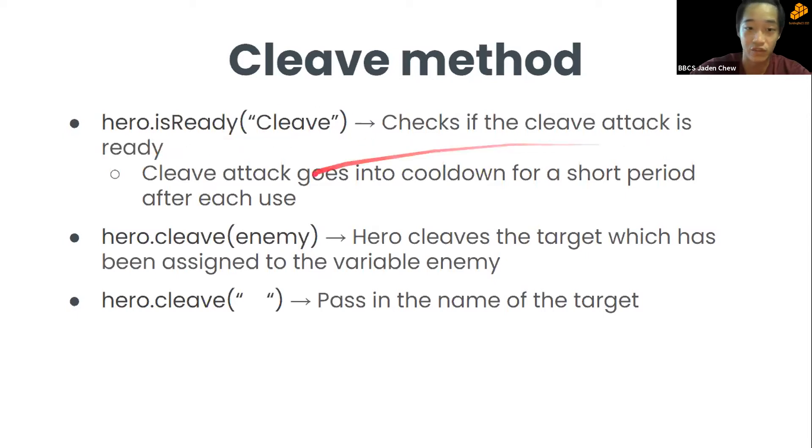Next is the cleave method. hero.isReady('cleave') checks if the cleave attack is ready, because cleave goes on cooldown after every use. After confirming it's ready, use hero.cleave(enemy) — it's like hero.attack(enemy) but deals cleave damage to the assigned target.